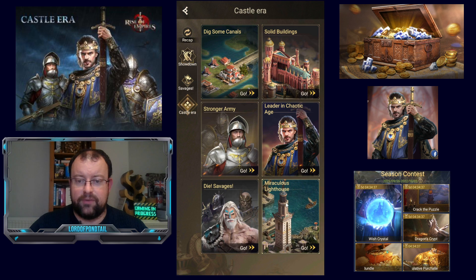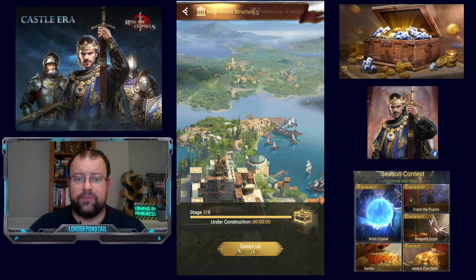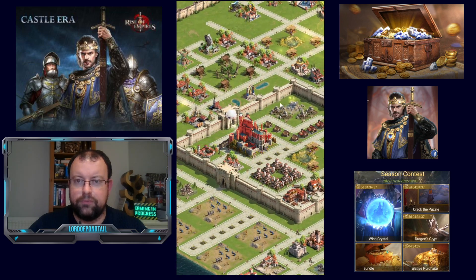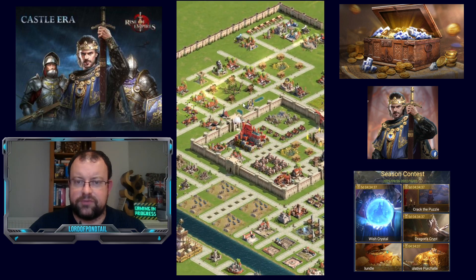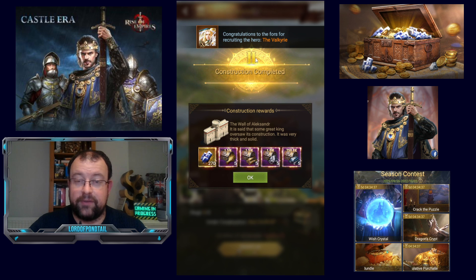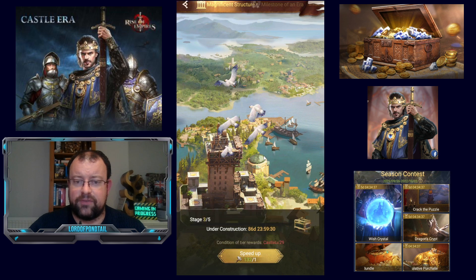We also have the Miraculous Lighthouse. Everyone's been upgrading this. There was an issue with players completing stage 2 and getting the stage 3 rewards, which has been rectified. Let's have a look at stage 3: this upgrades your walls in your account. For stage 2, you get 100 hammers, 270 aurichalcum, and some okay resources. Stage 3 has an 86-day building time — just those 86 days. So you can imagine what stage 4 and stage 5 are going to be like.